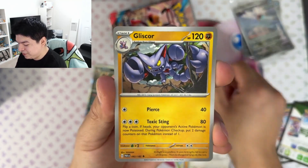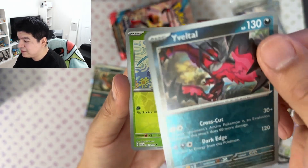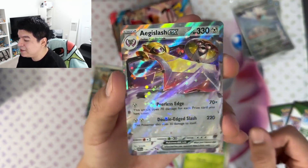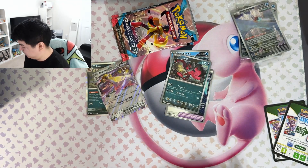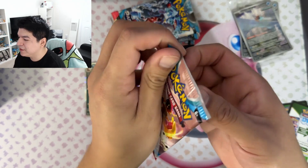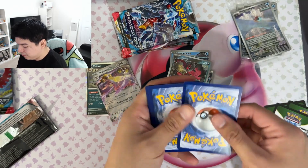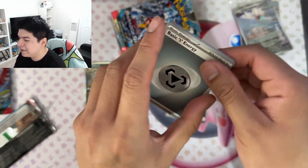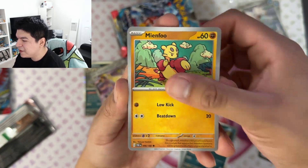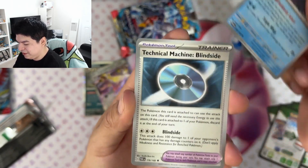Oh, we get an Iron Bundle — and a future card! I like these future cards. Oh, it's a reverse holo — I'll keep that. And an Aegislash. I have to keep looking out to make sure I'm actually getting the things. The aerial view is pretty cool — I kind of like the style that way; you can see everything. I think it looks good on camera, maybe because I have a different phone now.